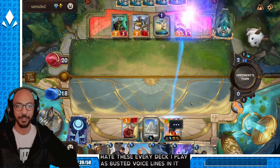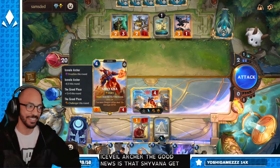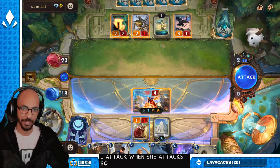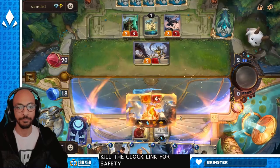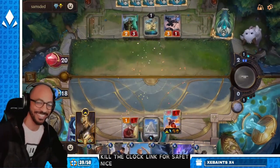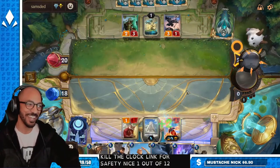Every deck I play has busted voice lines in it. Ice Veil Archer — break them! The good news is that Shyvana gets one attack when she attacks, so I can do this and kill the Clockling for safety. One out of 12, chat. We did it.